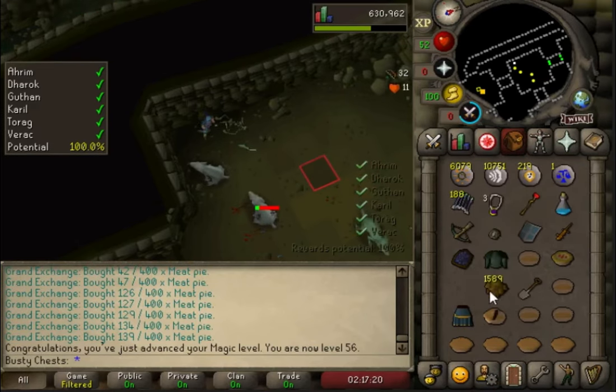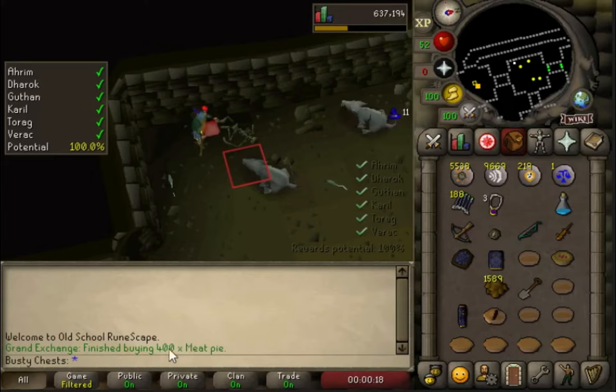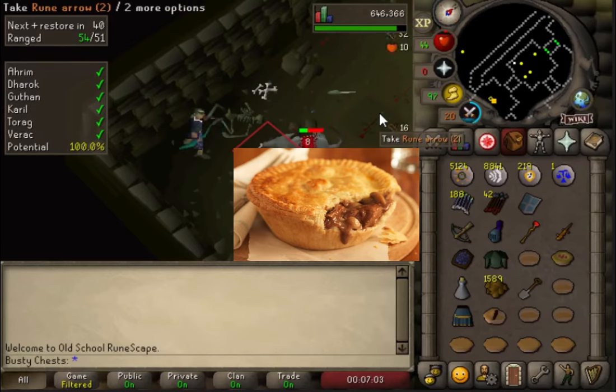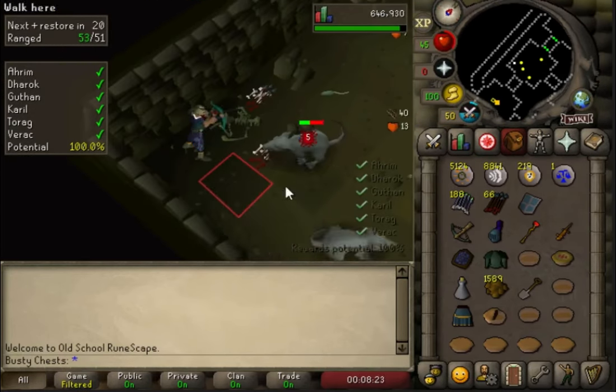Just four more mage levels, a couple of range levels and we'll be there. This spot is really really good - otherwise I'd struggle to train at the low levels. We also bought 400 meat pies so we are sorted for food for a long long time, because you get the pie dishes back and you never actually use money while eating those foods, which is class.